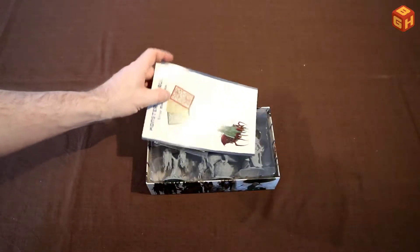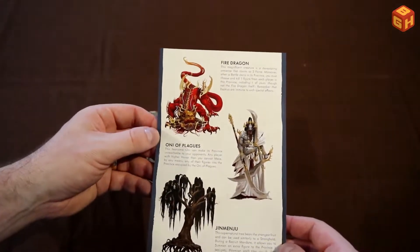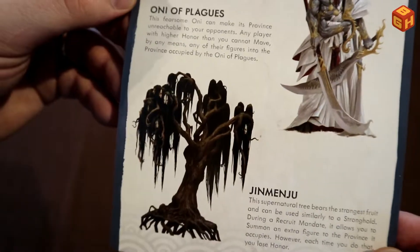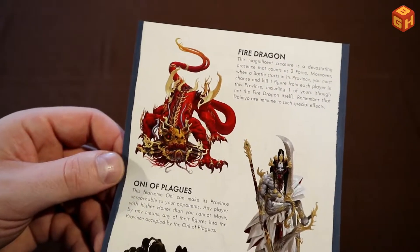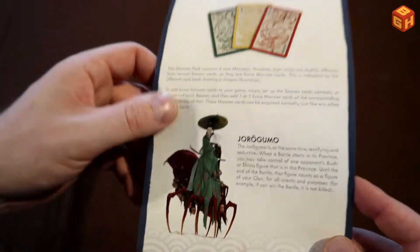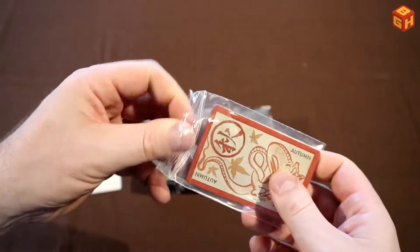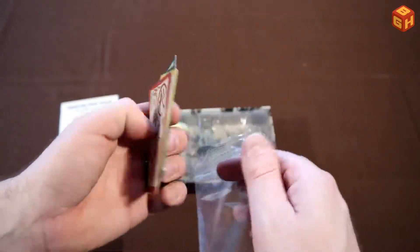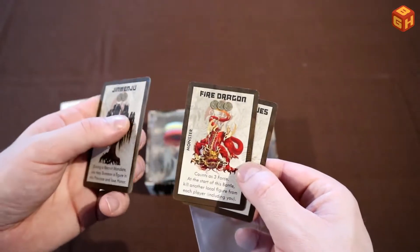We've got the rules for them — just one single leaflet with all these monsters explained with fantastic illustrations. Should you want to paint them, you can use these as a reference and they certainly look very impressive. There's also a ziploc bag with cards to go with them — again autumn, summer, and two for spring. We've got the jinmenju card, the jorogumo card, the fire dragon, and the Oni of Plagues.